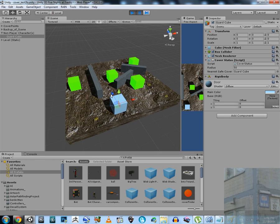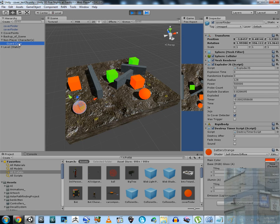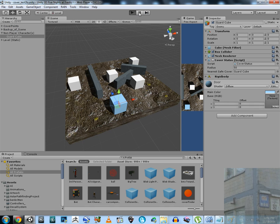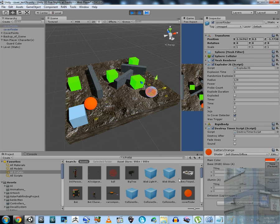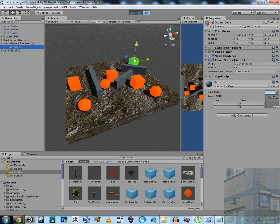Let's try it again. Let's place two grenades. We can see two grenades and our character moves over here because it is the safest and closest cover point. Now let's place three grenades — over here, over here, and over here. Our character moves over there because it is the safest and closest cover point.